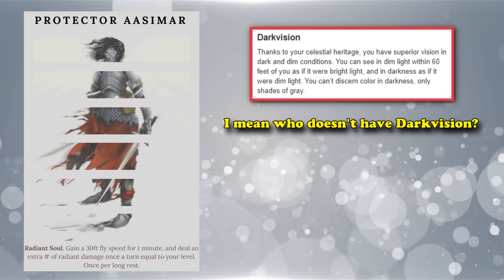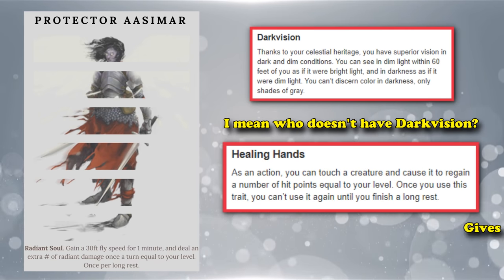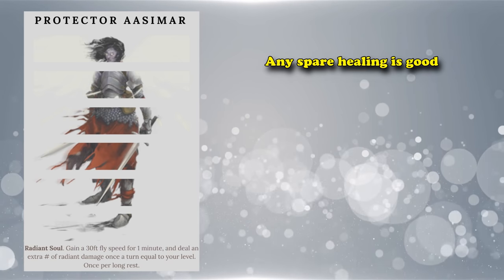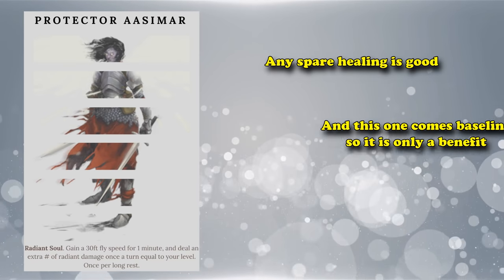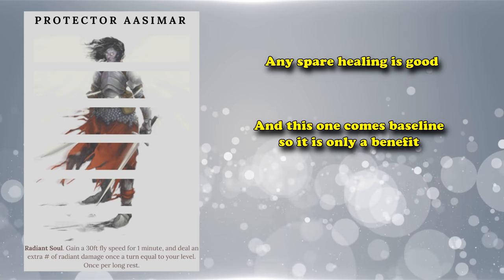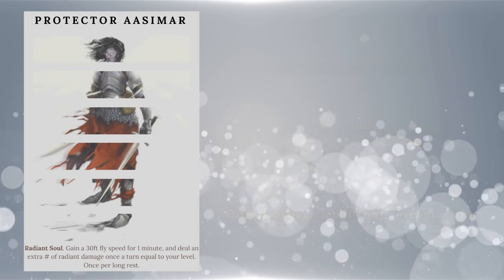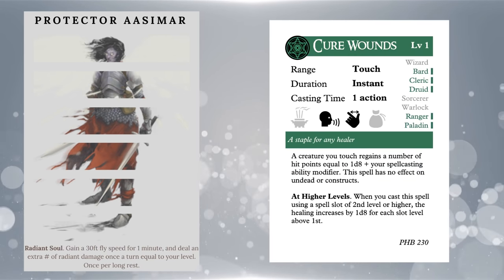The Aasimar has another really good ability called Healing Hands, which allows you once a day to heal a target you can touch by an amount equal to your level. Any amount of healing is good in D&D because you can stop a friendly target from making death saving throws by giving them any amount of healing. Having an emergency heal, even at touch range, is only a benefit — even if you only heal one hit point at level 1, that's still really good from a racial. It may be one of only two racials in the game that gives you a heal.